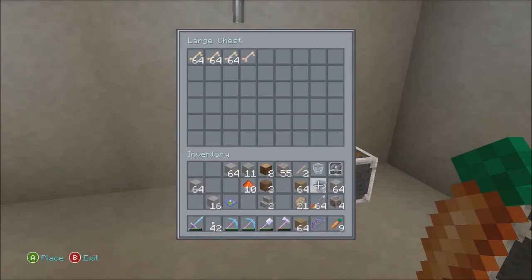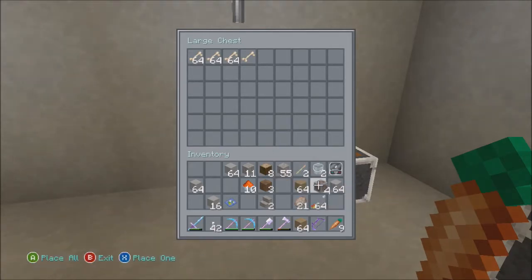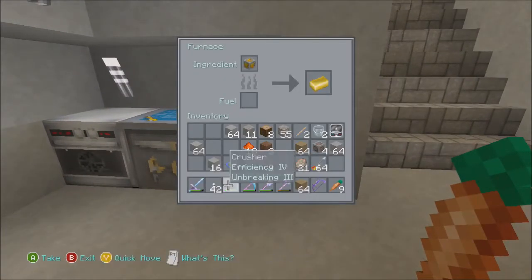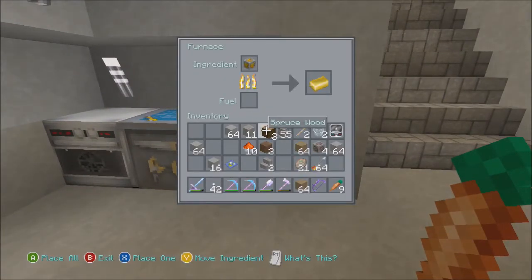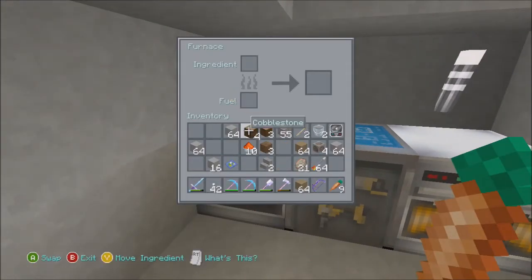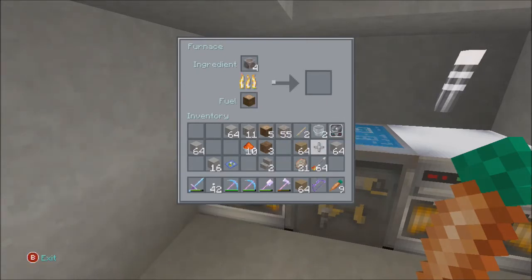I forgot to give Captain Bucko his bucket back — we'll have to fill that up and get it back to him. We got four iron. We've got some gold cooking in here. Is it better to cook with logs or planks — I wonder which one lasts longer. I guess I could throw sticks in there as well.